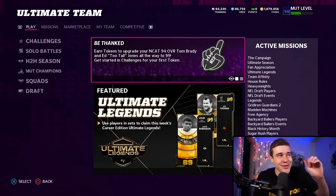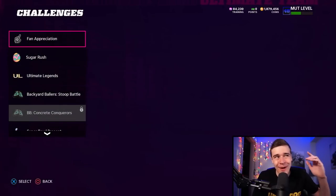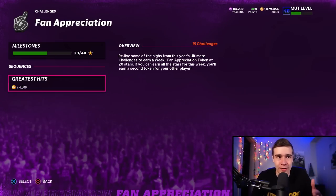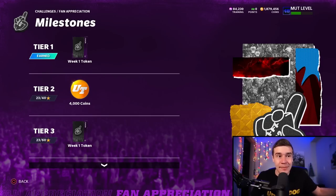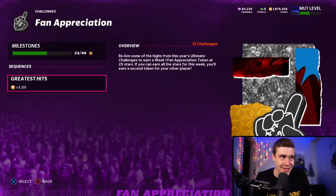For step number two, what you guys are going to do is go to your challenges and go on over to the new fan appreciation solos. These challenges are going to be all the way at the top of your solo challenges list and they just dropped in Madden 22 today. Every week for the next three weeks, there's going to be new solo challenges in the fan appreciation section. When they drop new solos, that's going to allow you guys to progress further along the milestone tiers. At tier number one you're getting a week one token, and at tier number three you're also getting a week one token. These tokens go into your Tom Brady and your Ed Too Tall Jones to start upgrading those players. To get from tier one to tier three, all you have to do is play through your solo challenges that just dropped today.